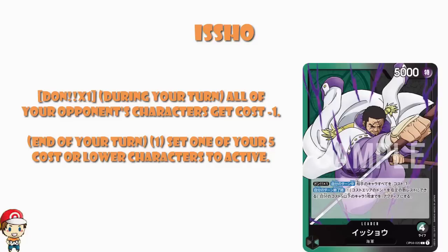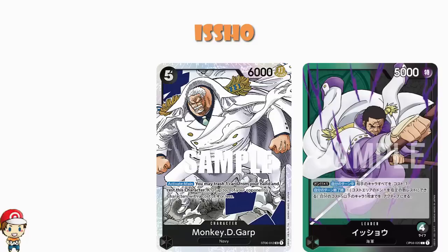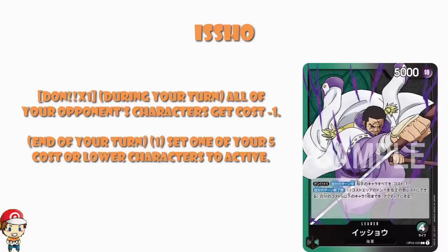That is the big hook of black cards in the One Piece TCG — that is what they do, that is their hook. So we could have a little bit of a look at things like the Monkey D. Garp from the black starter deck: trash one card, rest this card, KO up to one of your opponent's cost four or lower characters. So this leader just automatically makes all of your opponent's five cost characters into four cost characters, which brings them into range of Monkey D. Garp. There's a lot more examples we could use, but it's all about reducing cost and taking advantage of that reduced cost.